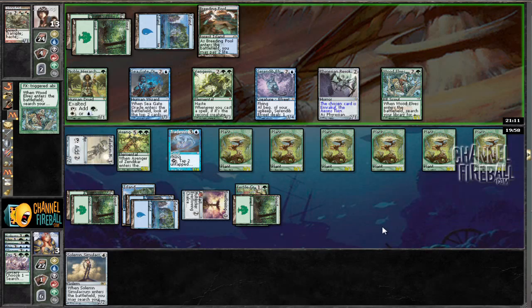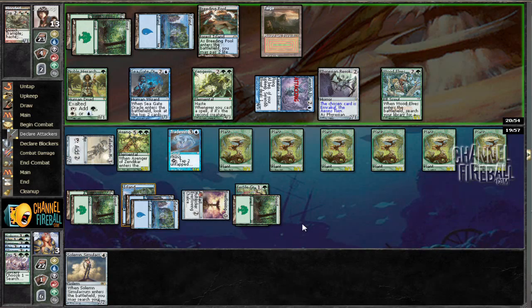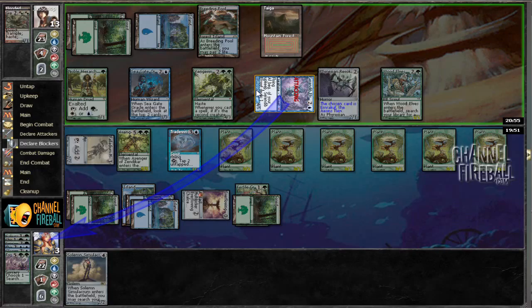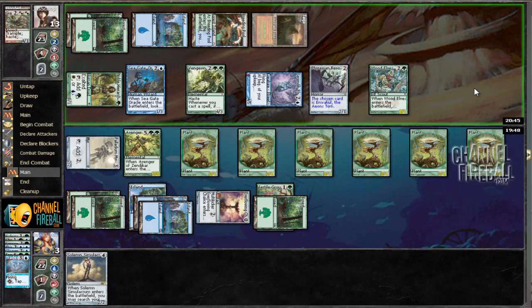Oh no — don't bolt us. Gonna have to block, sadly. Noble Hierarch is quite good. I don't know if we can actually kill him now. Electrolyze — sure, Electrolyze us.